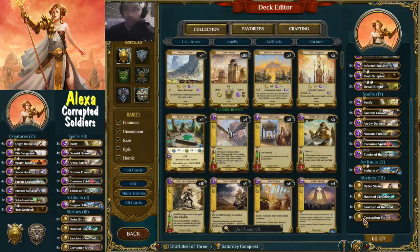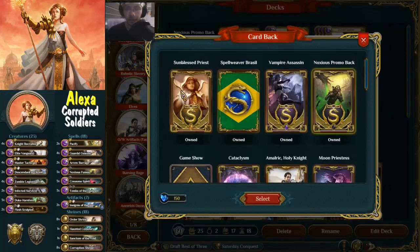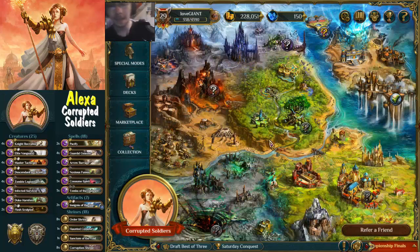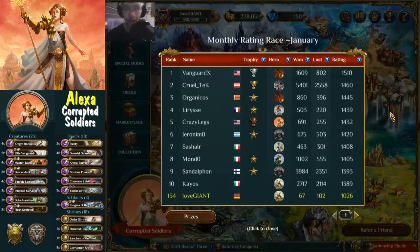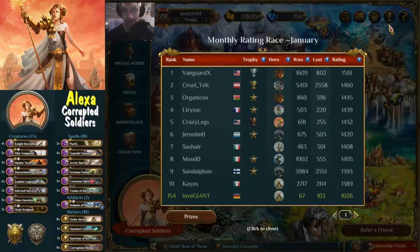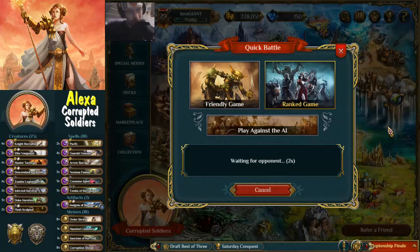Eight order shrines and corruption shrines - 18 overall. That is the deck we are running today: Black Soldiers, Corrupted Soldiers, however you want to call it. We're going with the noxious fumes card back, by the way. I got the sun-blessed priest and the Spellweaver Brazil card from the holiday promotion, which was pretty good for both advanced and newer players. For now we are ranked 154 with a rating of 1026, 67 wins and 102 losses. Let's see if we can climb up some ranks and if this deck actually works.